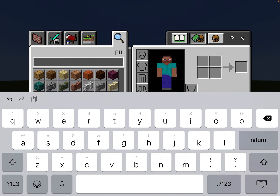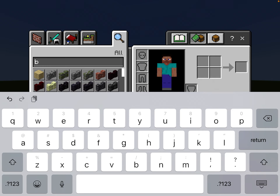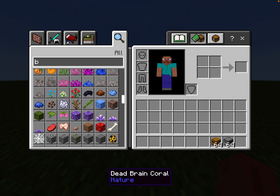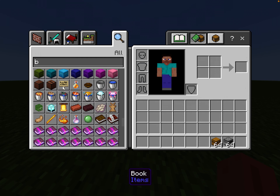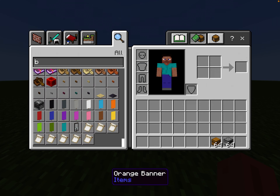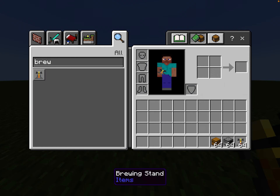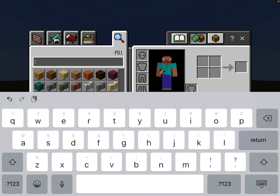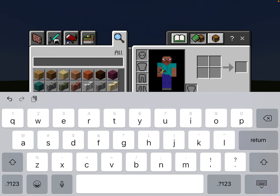I don't remember what it was called again. I forgot what was in this farm, so don't blame me. I think you will also need a crafting table and the blue stand — the brewing stand. And you're going to need another chest.